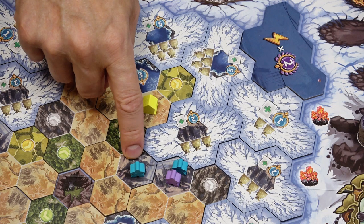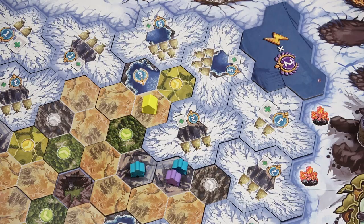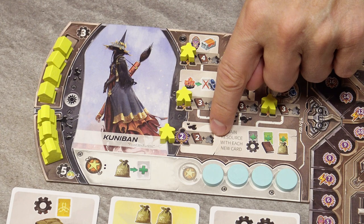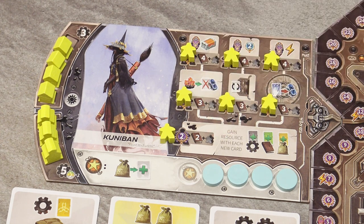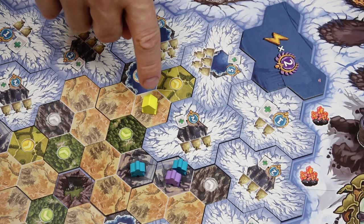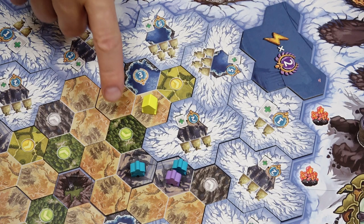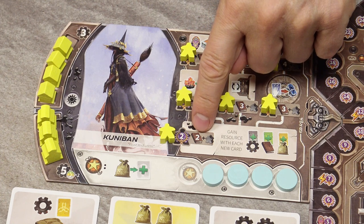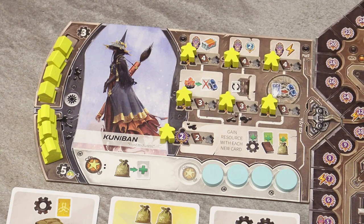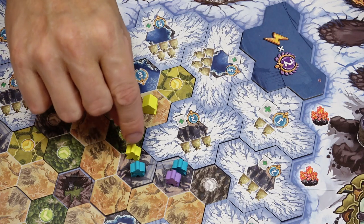If the yellow player wants to populate this space, the range would be one, so the cost would be one food. As this icon indicates, you also have to pay one book for each other player who has a population figure on that space. Here the blue player is present, so yellow pays one book to the blue player. The total cost is one food plus two books as the action cost, plus one book for the blue player's figure.